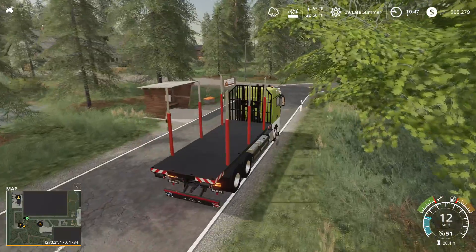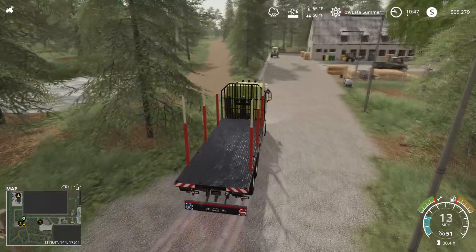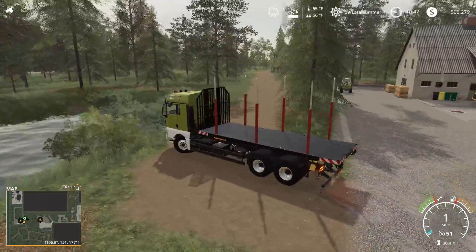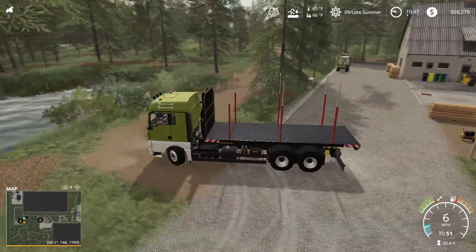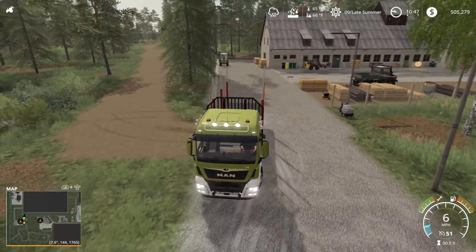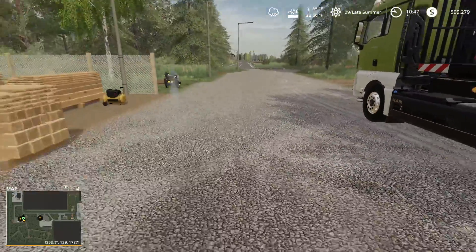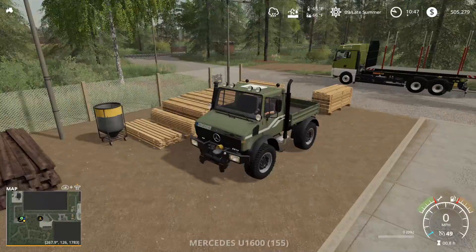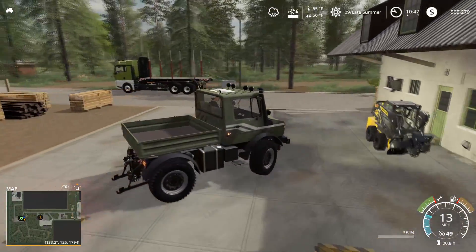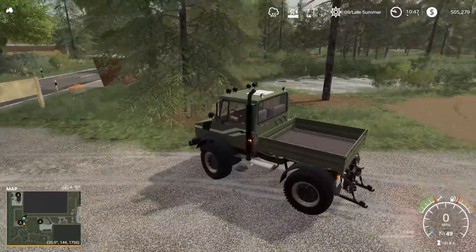All right, we've arrived at the woods. We're going to park our little truck here — and it goes right here. What a great truck — so much better than the other one we had before. And here's our Unimog. We're going to go back home with this. I love the Unimog — it's a fun truck, it's designed for stuff like this.